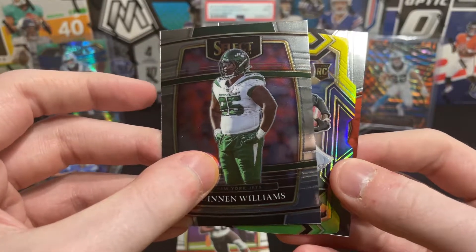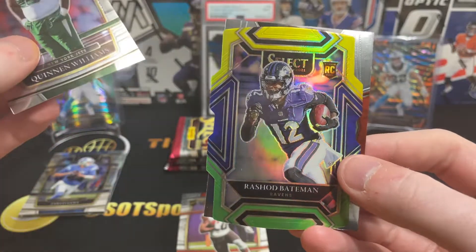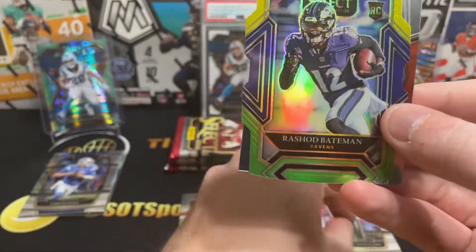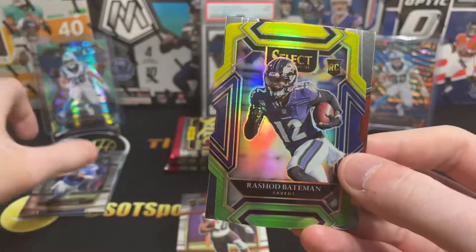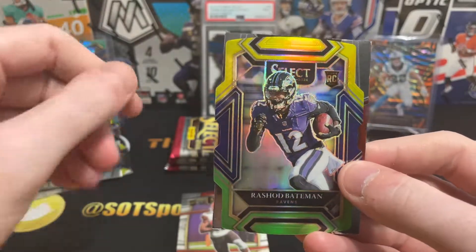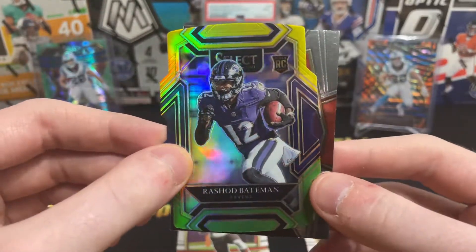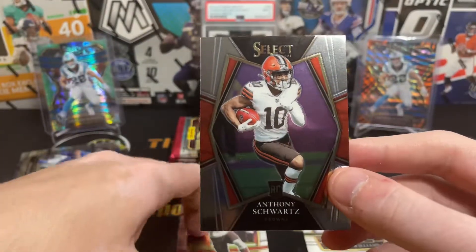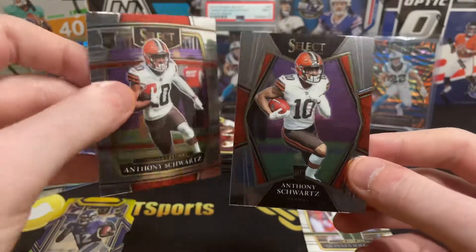Quinnen Williams, and our first die cut in green and yellow is Rashad Bateman. It honestly doesn't look too bad with the Ravens colors — there are a lot of teams this would work for. It's just that I'm looking for Mac Jones cards. We got Anthony Schwartz again, so here's your direct comparison.